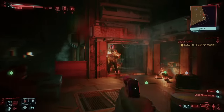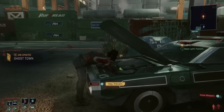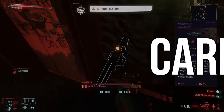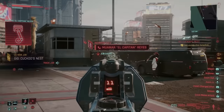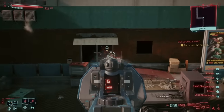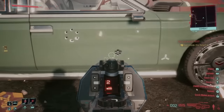At number 6 is the Widowmaker, which is an iconic precision rifle dropped by Nash when you fight him in the main mission called Ghost Town — the one when you first meet Panam and Parker. All you have to do is make sure to pick it up when he drops it, because the thing is really good and a great addition to your arsenal. It's a tech rifle, meaning you can charge it for extra damage, and it does bonus chemical damage with a chance to poison enemies, and it fires in a circular pattern like a shotgun.